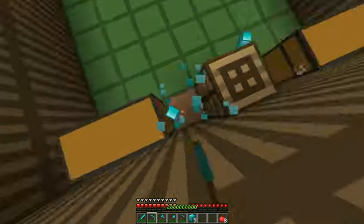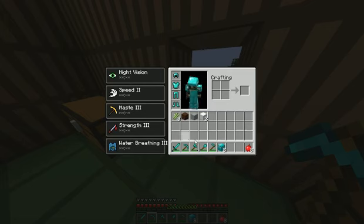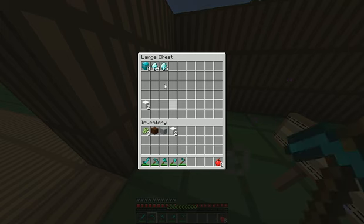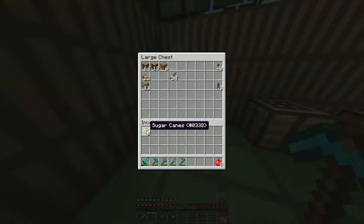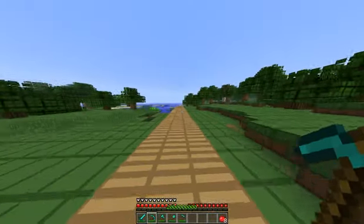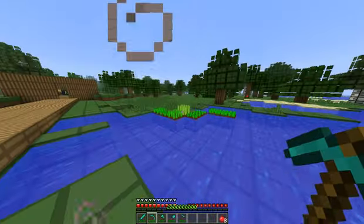I like the OCD texture pack, it's pretty cool. I don't really understand the point of Haste — it doesn't really seem like the mining speed is any faster, although I don't really know. There's wool. I don't know why sugar canes don't have a texture. That's pretty much what I have so far, just wanted to show you guys that. And my wheat is growing.